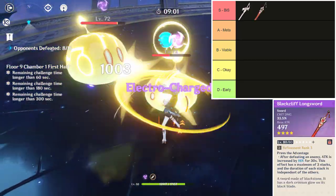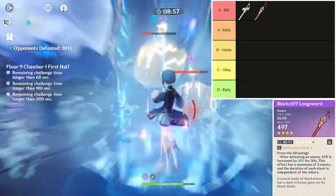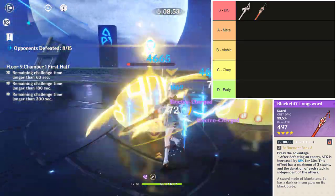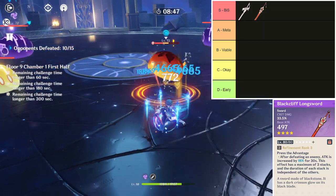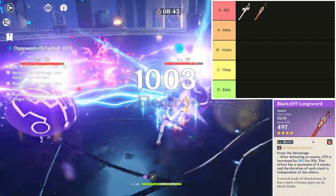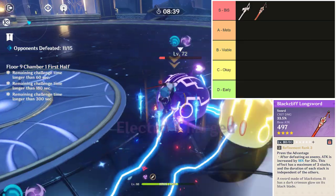The second S-tier best-in-slot weapon is the Blackcliff Longsword. Blackcliff Longsword has a massive damage output with a high base attack, crit damage secondary stat, and an effect that can be fully utilized by Xingqiu. Blackcliff will do less damage than Aquila Favonia with no attack percent stacks from its effect, but will do more damage with attack percent stacks. So while you will be trading off that consistently high damage, at the top end you will be doing way more.